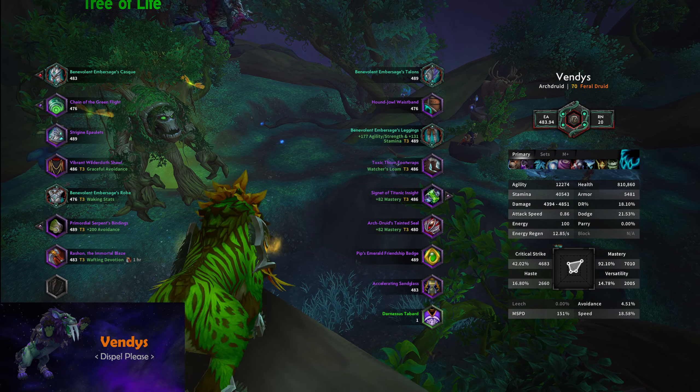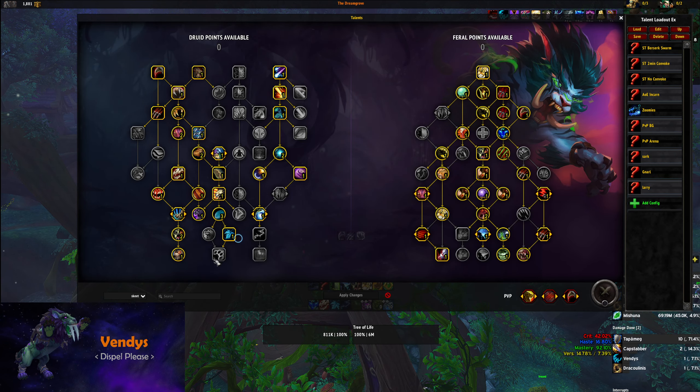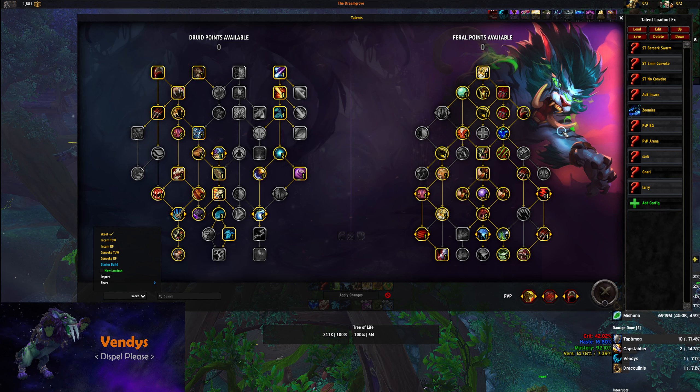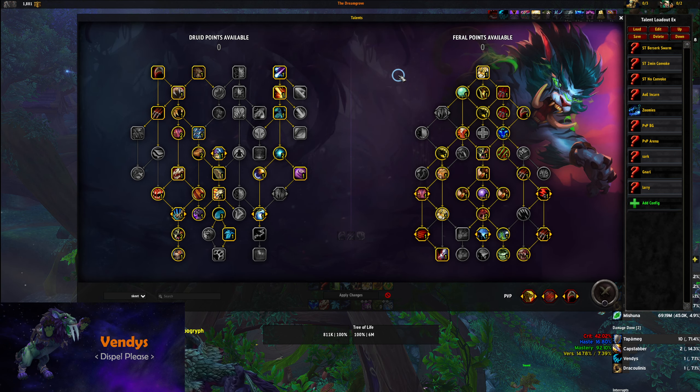There are a couple of builds you want to run depending on what week it is and what dungeon you're playing. First, there's the Incarn Tear Open Wounds build — this is the general build. It's good because it's uncapped due to Primal Wrath being the main finisher in AoE. Our AoE is a bit lackluster compared to other classes but not the worst. This is a really good baseline and will serve you well in all dungeons — Everbloom, Whitecrest, Black Rook Hold — everything with a high target count works well with this build.